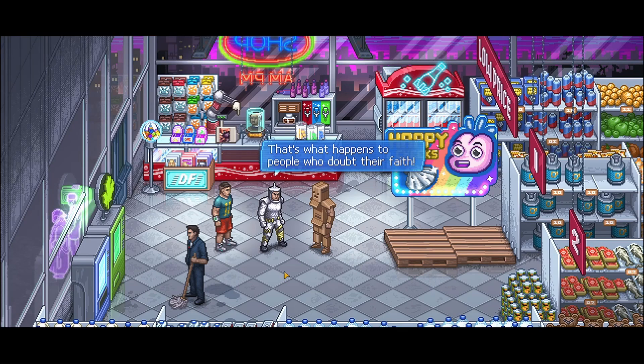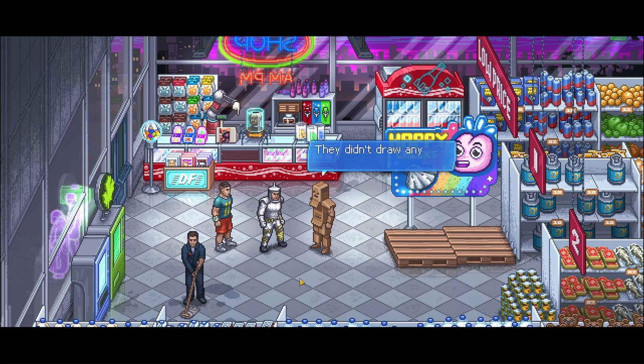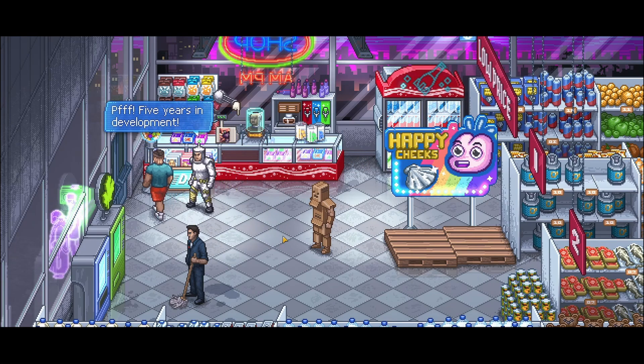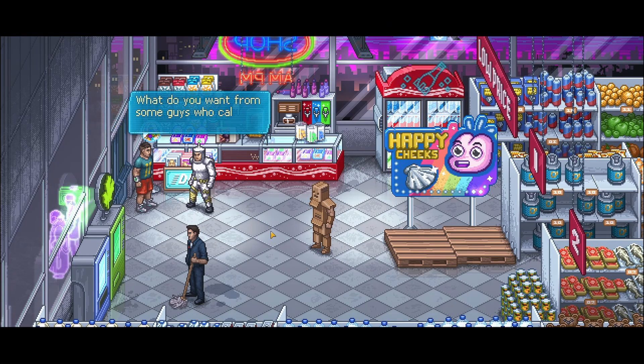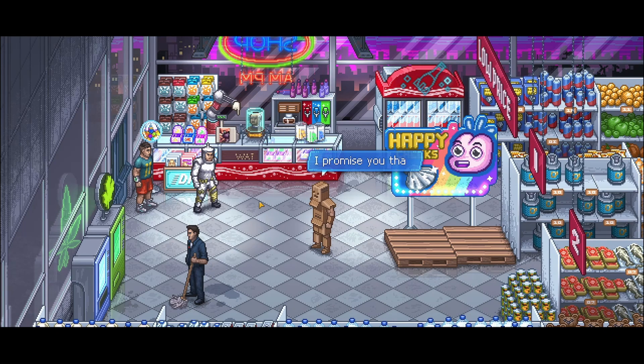Just need to hit him once or twice now - there we go, get on the floor! 'That's right, that's what happens to people who doubt their faith.' 'Cardboard man, here's the thing - they didn't draw any animation for my walking, so maybe you can just walk away nice and casual.' Five years in development - sorry, that's what you get from some guys who call themselves Lazy Bear.